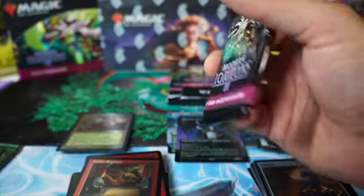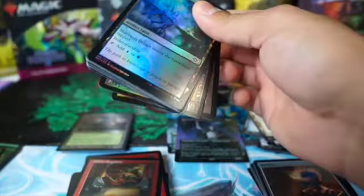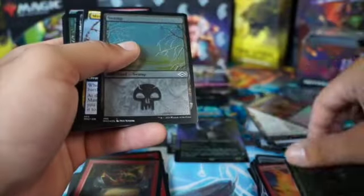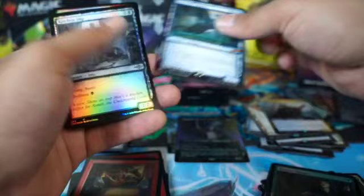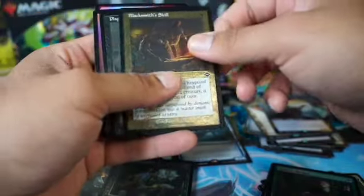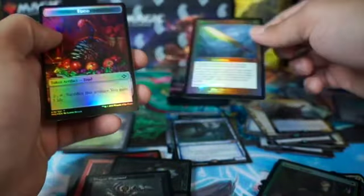Cheese and rice. Still extra disappointed just because I couldn't say Prismatic Vista was a fetch land - still can't say Charismatic Vista or something like that. We got the Pressure Master, Master of Death, Abundant Harvest. Oh, we got another mythic - Kitchen Imp! This is looking pretty deadly. Plague Engineer, and we got a Sword of Hearth and Home - let's go. Nothing too great so far.